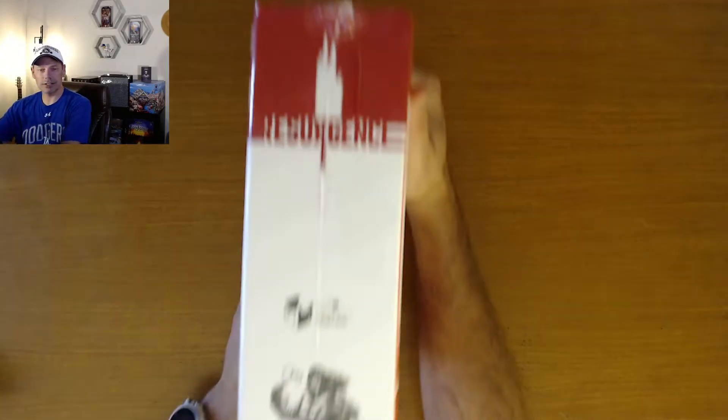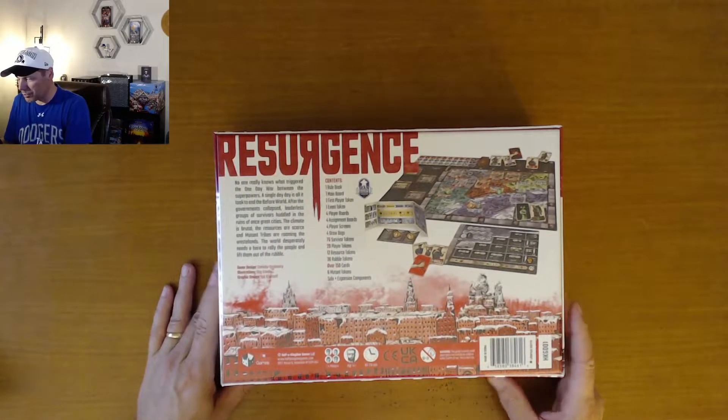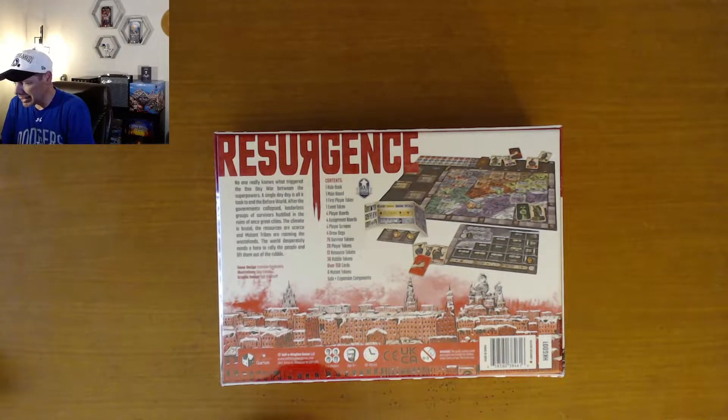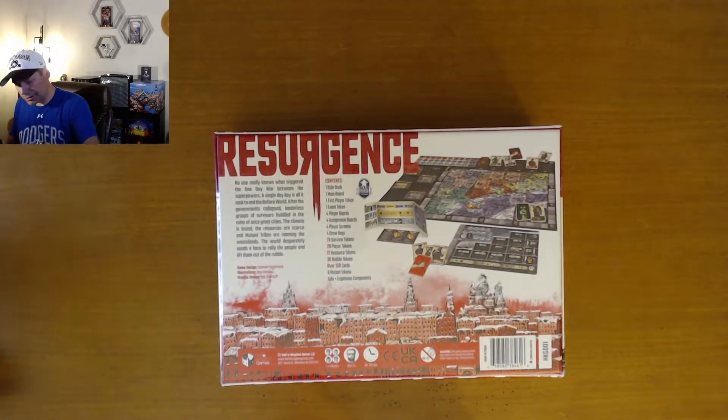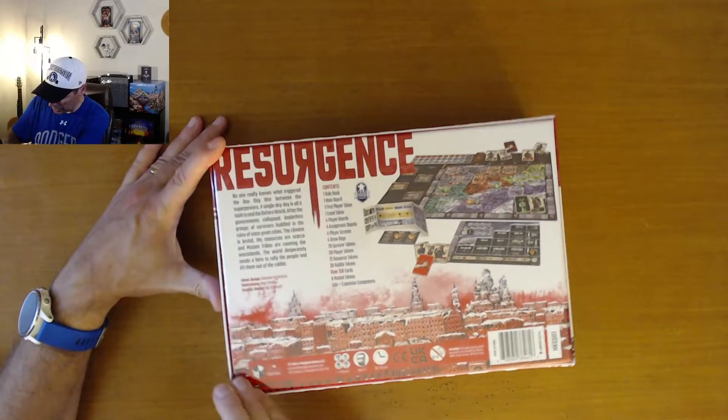You can see the art on the sides and the top. Both sides are vertically oriented with just different art. On the back, you can see the lore: no one really knows what triggered the one-day war between the superpowers. After the governments collapsed, leaderless groups of survivors huddled in ruins, the climate brutal, resources scarce, mutant tribes roaming the wastelands. It's a game for one to four players, ages 14 and up, 60 to 120 minutes expected game length.